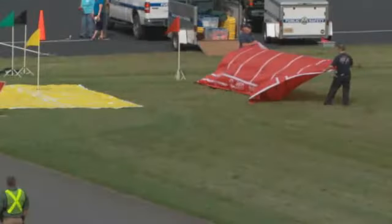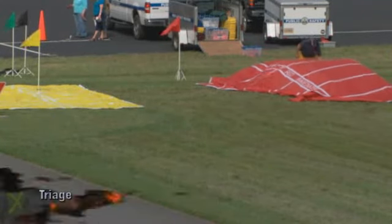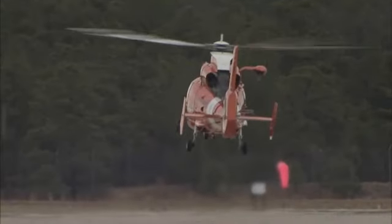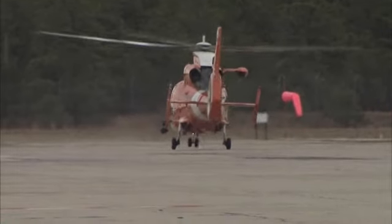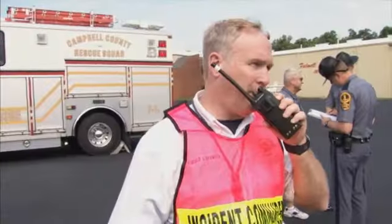Using tarps and cones, a triage area should be located in the closest safe upwind location to the rescue operation. Landing zones for air ambulance helicopters should be far enough away to avoid noise or rotor wash problems. In stressful situations, strong leadership and scene control are essential.